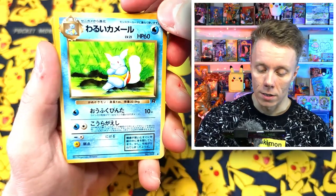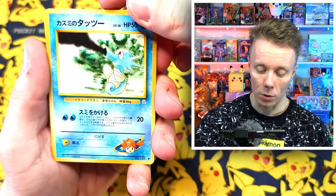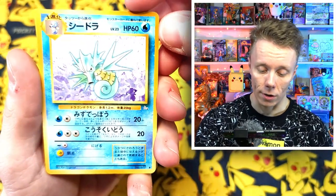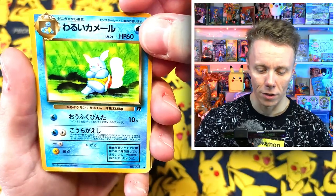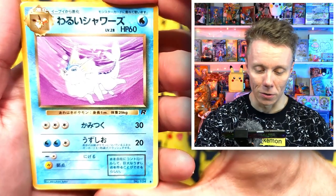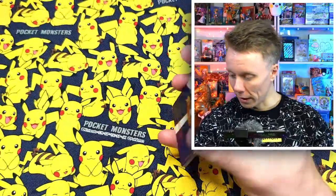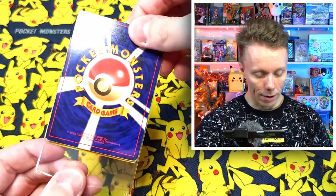We got a Plus Power, a Dark Wartortle — that's cool — a Dewgong, Misty's Horsea. Oh my god, these are so nostalgic! We have a Seadra from the Fossil set. We have a Potion, another Dark Wartortle, a Dark Arcanine, and a Dark Vaporeon. Look at that! And then Blaine again. I hope every packet's like this. I'll put some totals on screen — Japanese cards are a little bit less valuable than English cards.